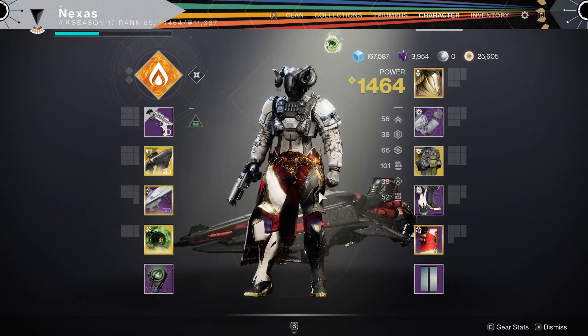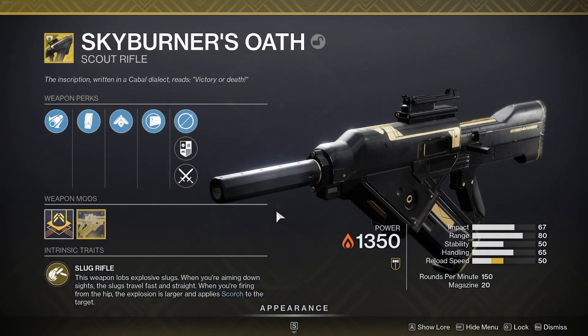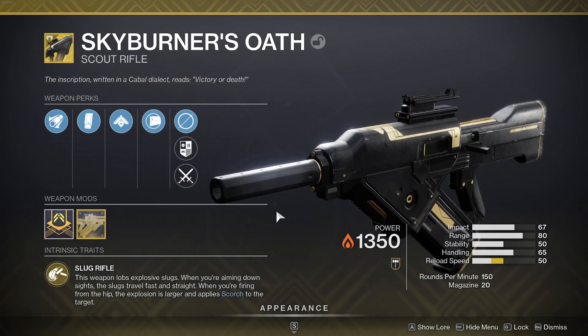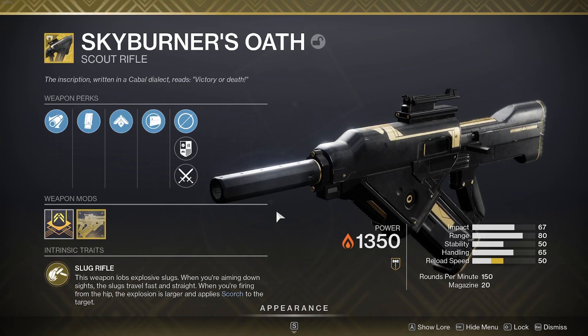We are going to be going in with a little known exotic that technically got a buff last reset, because 150s got a buff scout rifle wise. It's going to be the Skyburner's Oath. This weapon got a big change this season and with that 150 buff last week, this is actually doing really, really well. This can be a really, really good weapon — the thing that Skyburner's can do superbly well is basically create freaking nuclear weapons.